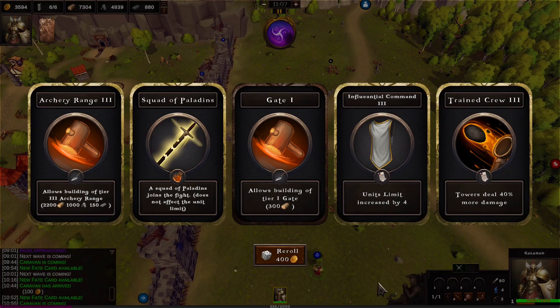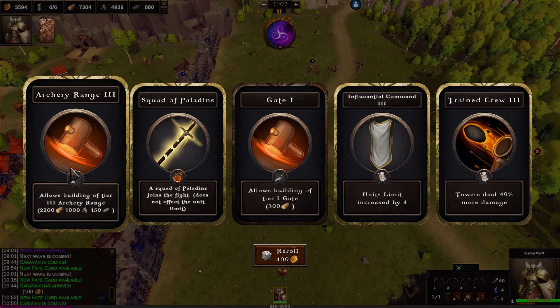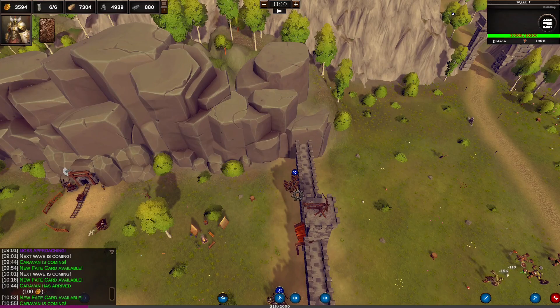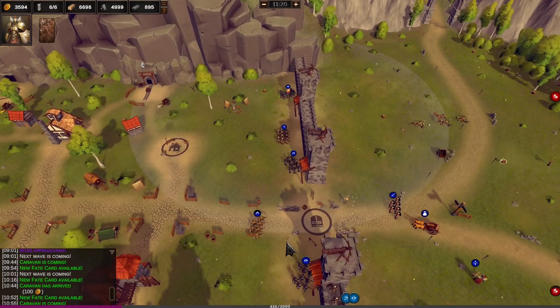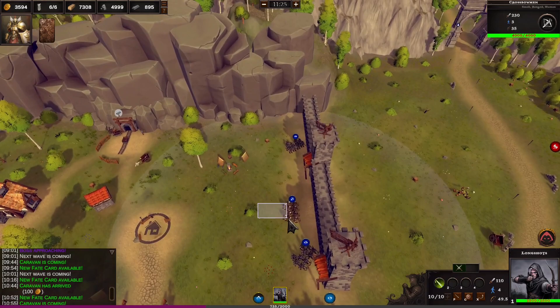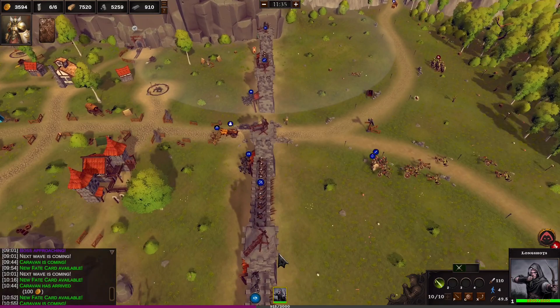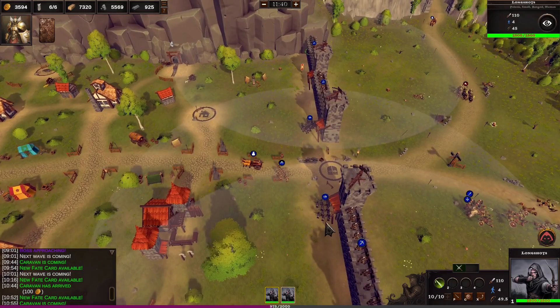I've got another card drop - trained crews. There's a bunch of good stuff there. Archery range level three - that would be sweet, we could start upgrading everyone to maximum. Let's go with that. We got long shots. Don't appear to be able to get you on that wall - what's bugged out? There we go, you're on that wall, I've got you on now. Perfect, brilliant. Let's get them some defense against ranged attacks. That's everybody upgraded now, excellent.